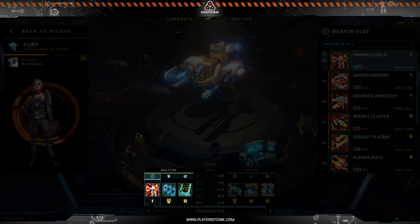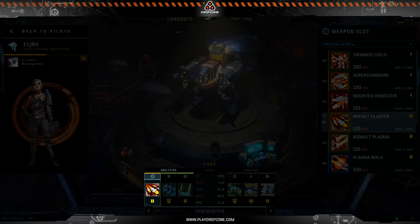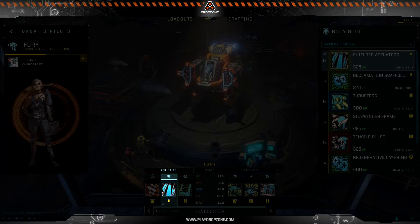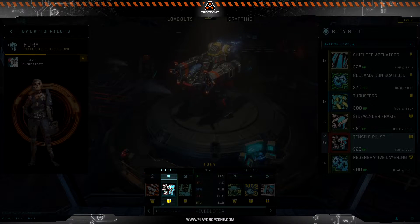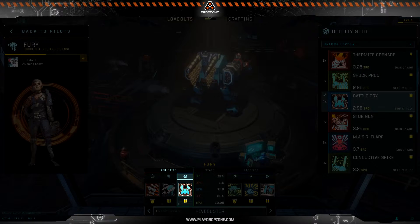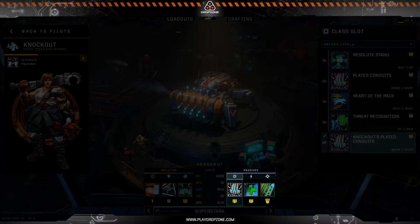Each rig has three ability slots: a weapon slot, which determines your auto attack, damage per second, and the ability tied to the Q hotkey; a body slot, which determines your additional health and the ability tied to your W hotkey; and a utility slot, which determines your additional movement speed and the ability tied to your E hotkey.